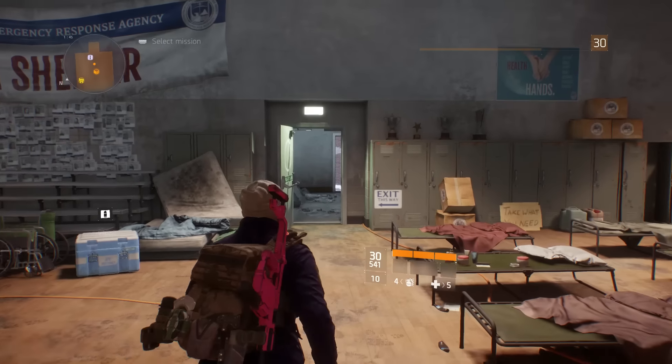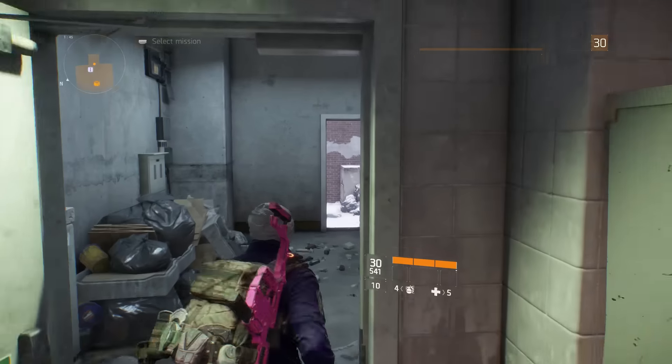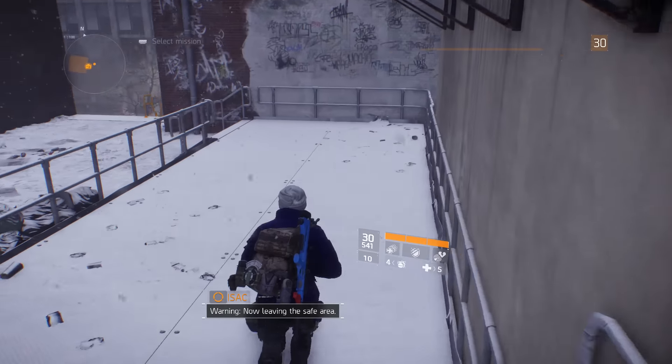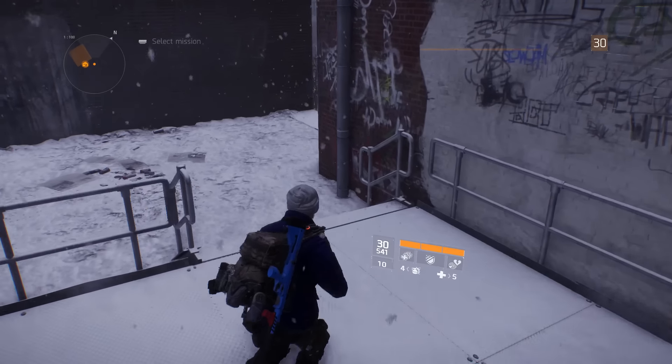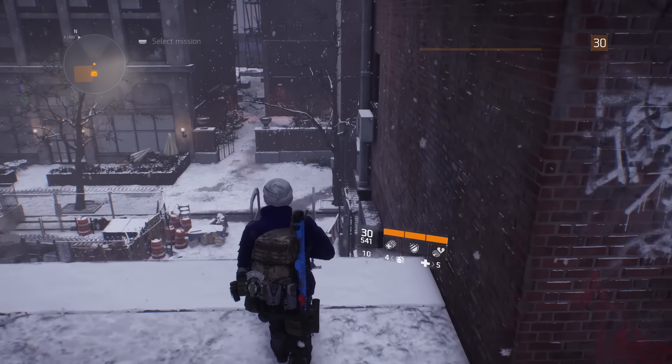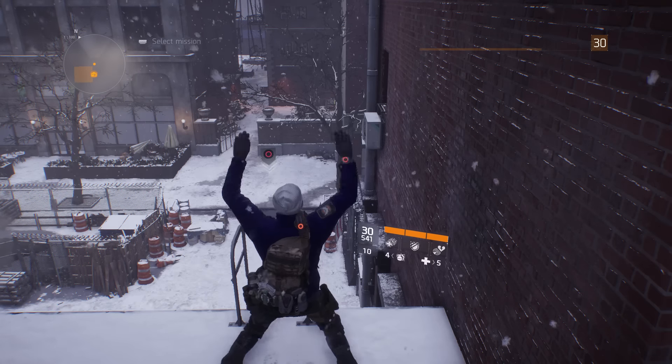So all you guys need for this glitch is a ladder. It doesn't matter where it is, it doesn't matter how tall it is — it can be in the dark zone, it can be outside. Just find yourself a ladder and stand at the top. You want to make sure you have the option to climb onto it. You want to start doing the Jumping Jack emote and then press the button to climb on the ladder.